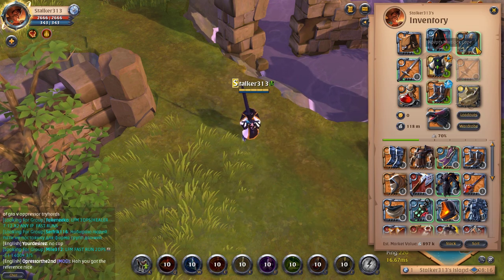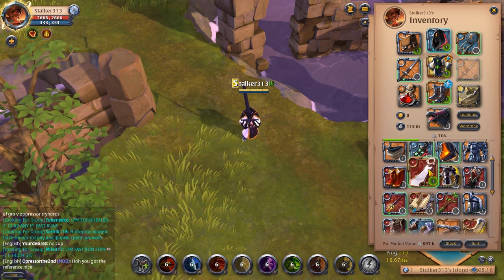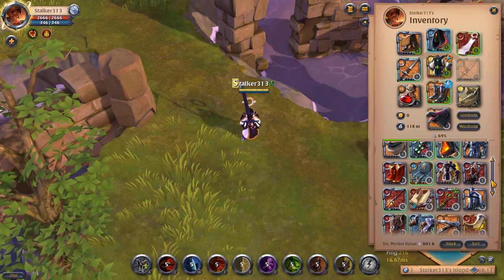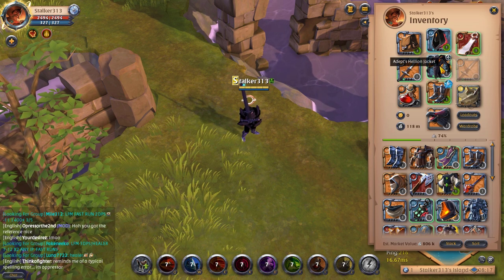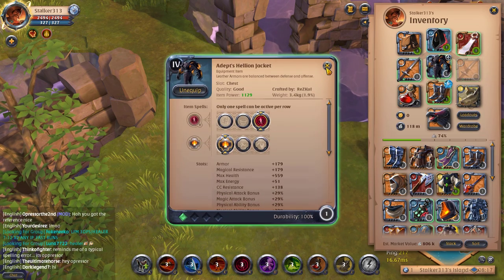Here we can switch to Mouthlock Cape or Avalon Cape, and we can switch Player Corp to Halyon Jacket. That will be a great build.